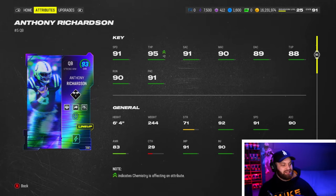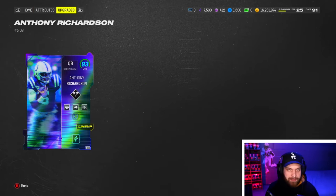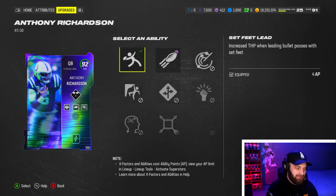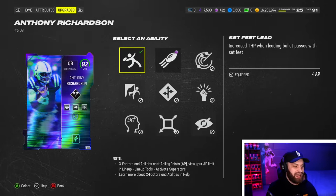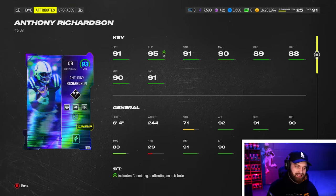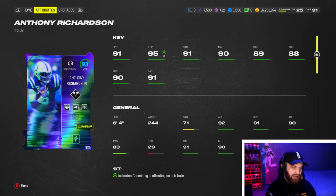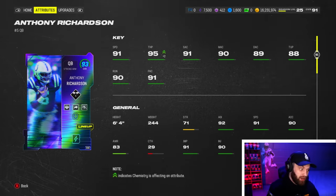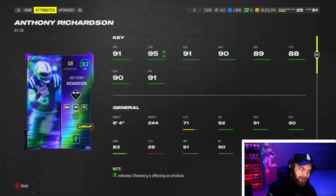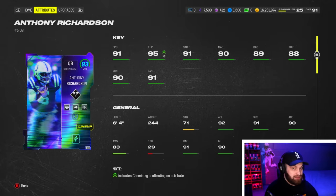Looking at Anthony Richardson, I want to call him AR15 but obviously changing his number hurts that. Let's go to the abilities first — they gave him Set Feet Lead, which is absolutely one of the best and probably most broken abilities in this game. With how bad zones and pursuit are, it dominates them. Now you give it to a guy that's not a statue like Troy Aikman or Dan Marino — you put it on a guy with 91 speed. On paper it's really hard to say this is not the best quarterback in the game. You can't afford apprentices with him which hurts a little, but having speed, one of the most broken abilities, gunslinger, and gift wrapped — he's good, he's definitely really good.